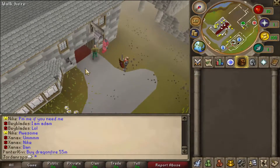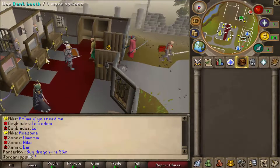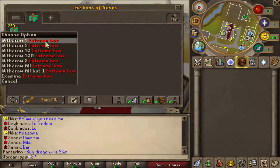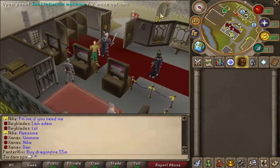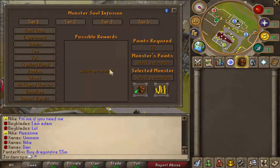Hey guys, what's going on — John Raspiers here, and today I'm back with another video. Today I'm going to serve a name to NovaScape and we're going to be doing a little opening video for you guys. I'm going to be opening 250 extreme boxes, and something really cool I'm going to explain to you now — it's called the soul infusion machine.